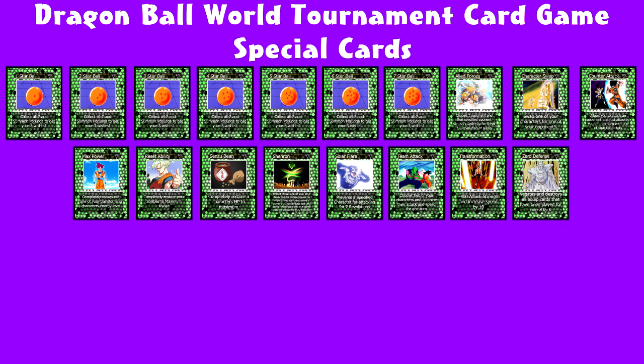Now for the special cards we have: 1-star Dragon Ball, 2-star, 3-star, 4-star, 5-star, 6-star, and 7-star Dragon Balls, Allied Forces, Character Swap, Counter Attack, Max Power, Reset Ability, Sensu Bean, Shinran, Solar Flare, Team Attack, Transformation, and Zero Defense.